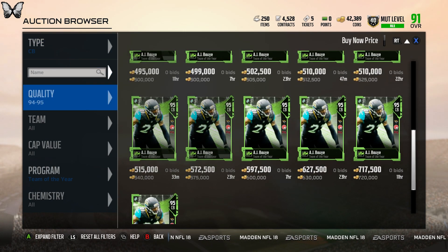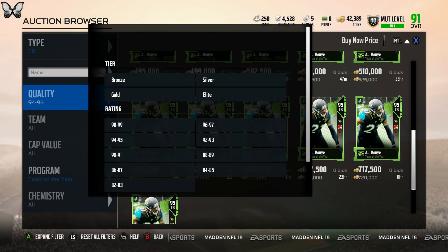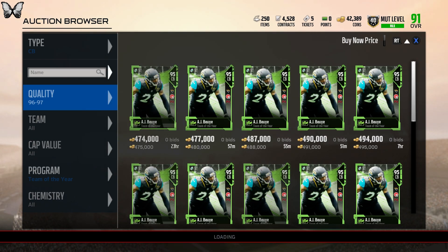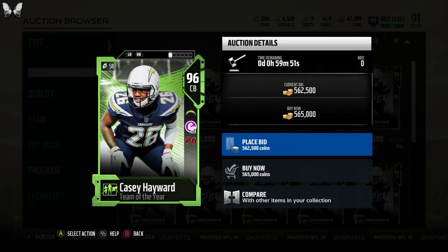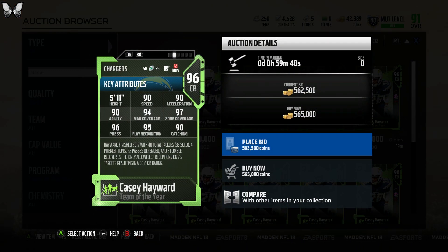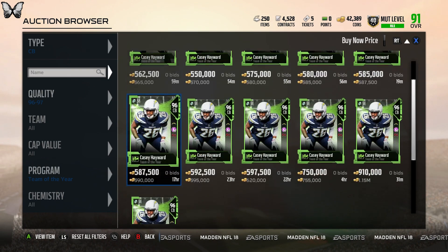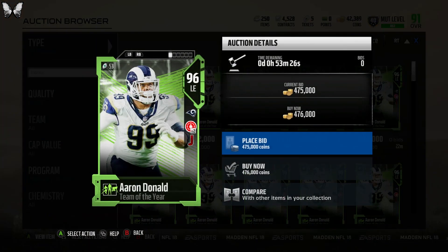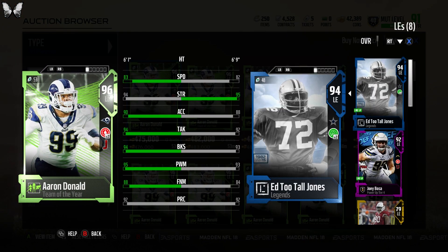I'm missing another corner — the Chargers corner. Let me check... yeah, Casey Hayward is a 96 overall with 90 speed, 97 zone coverage — goes to 99 zone on my team — 95 play rec, 96 press, 94 man with Pick 6 chemistry and Physical Front. That card looks amazing. There's also Aaron Donald who would replace Ed Too Tall Jones — I wouldn't mind that because I could sell Ed Too Tall for around 200K. Aaron Donald has 95 power move, 88 finesse move, 94 block shed, 94 strength.